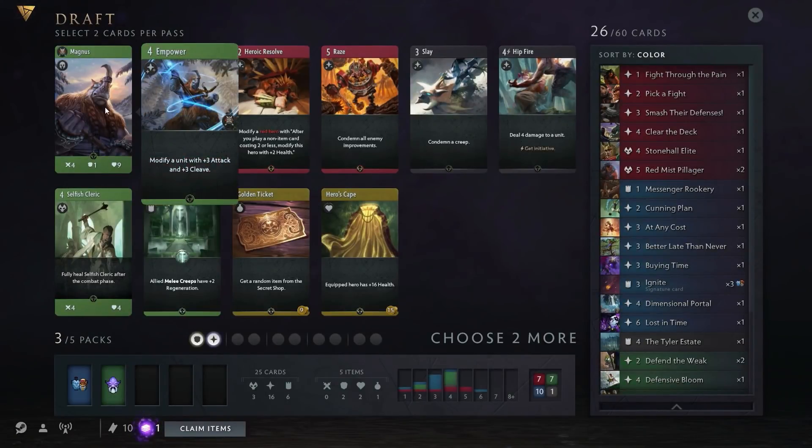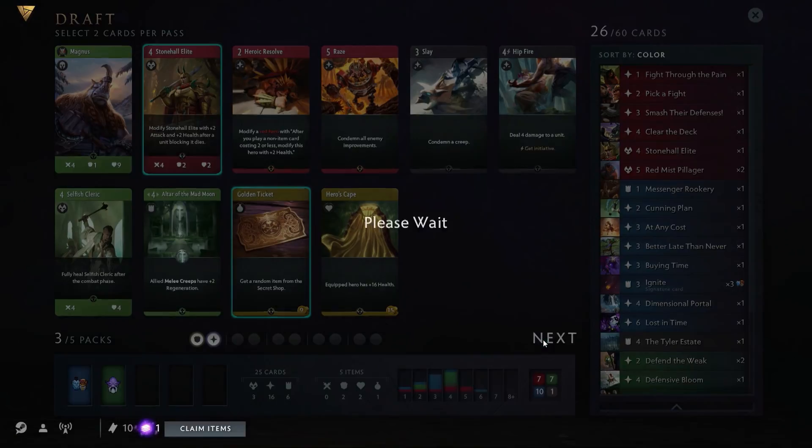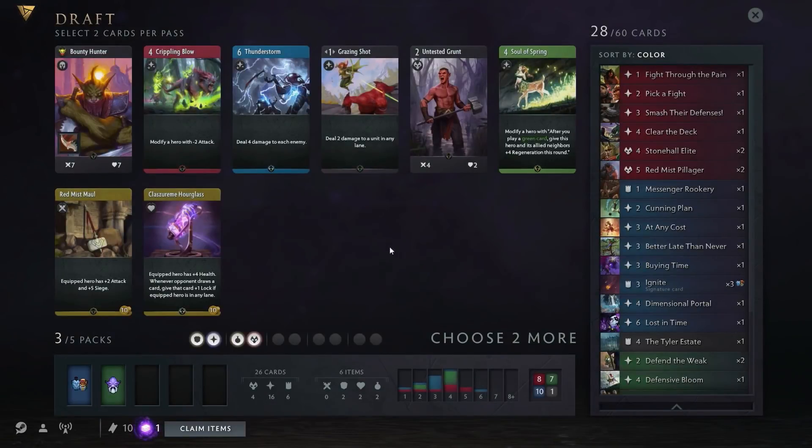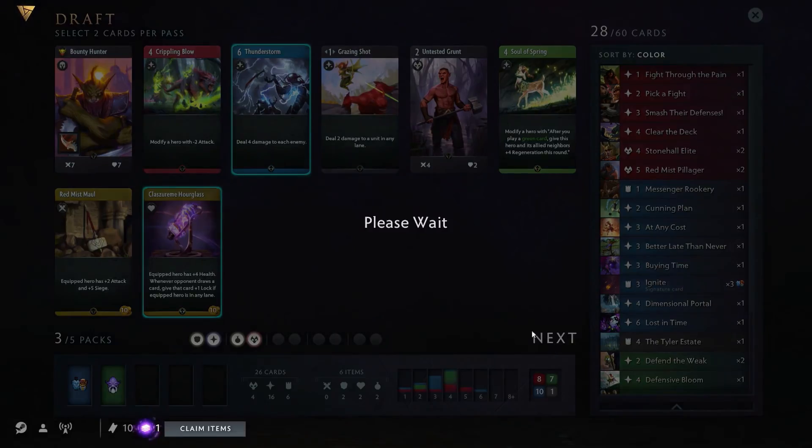A really great green hero here — this dude stomps face. However, Stonehall Lead is extremely powerful, and Golden Ticket is extremely powerful, so those are easy picks. Then there's Bounty Hunter — an amazing black hero, can't play black. Thunderstorm is a great blue spell. And another Hourglass — these make it so whenever the opponent draws a card, they can't play it that turn. If you get multiple of these stacked up, your opponent just can't do anything — it's a complete lockdown.